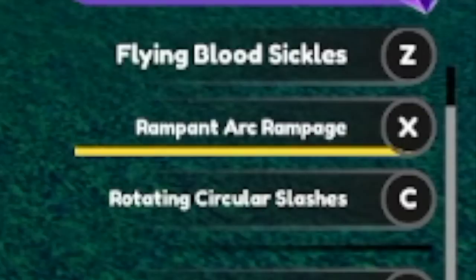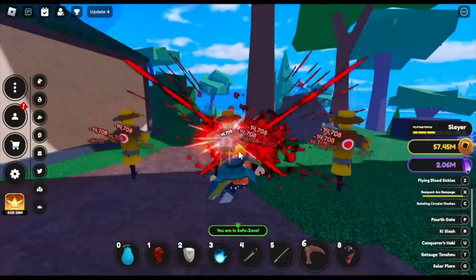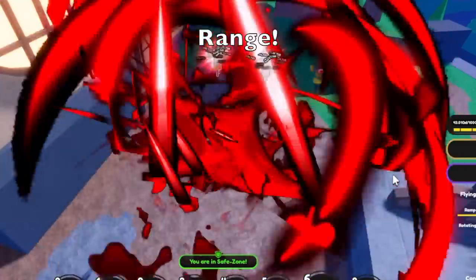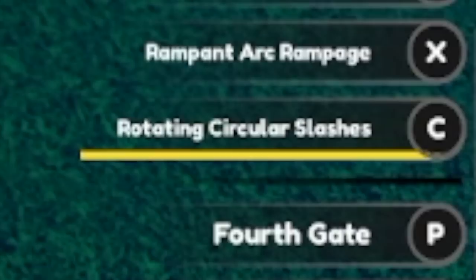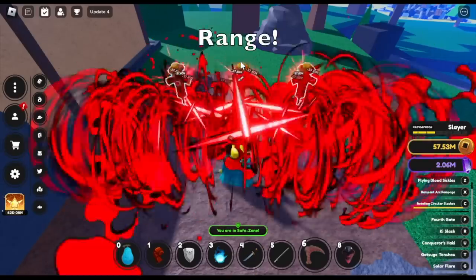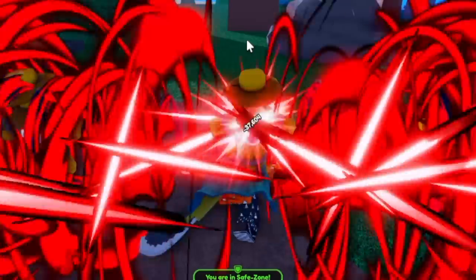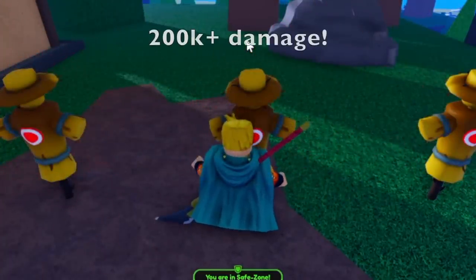We're going to showcase the two final skills - the Rampant Art Rampage. Check that out guys, lots of damage. For the range, this is the maximum range - it's a circular damage. Next up is the rotating circular slashes. For the range, there you go. The damage is 37,604 plus 7 ticks, so that's like 200,000 plus damage.